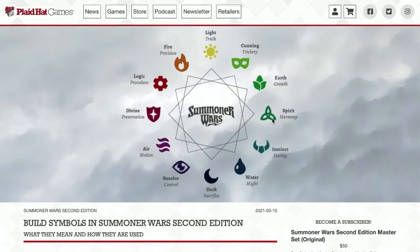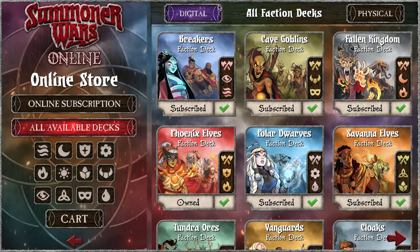So these are the symbols — there are 12 of them. Each deck has two, each wave has six factions, and each wave will have all 12 of the symbols in a different combination.